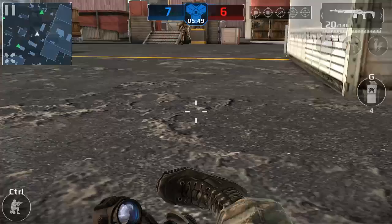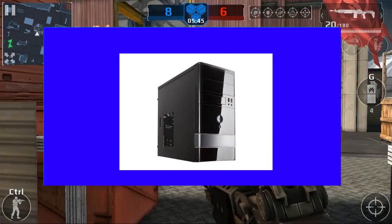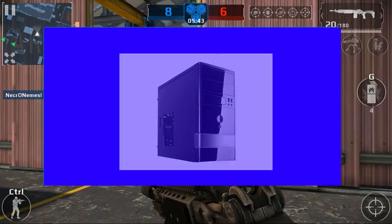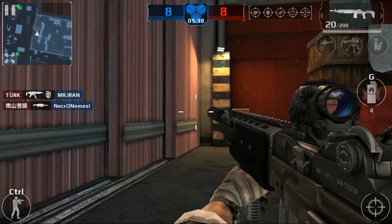For the case, since we have a tight budget, I picked the Rosewill FBM-01 Micro ATX Mini Tower case. It looks a bit plain but it gets the job done.